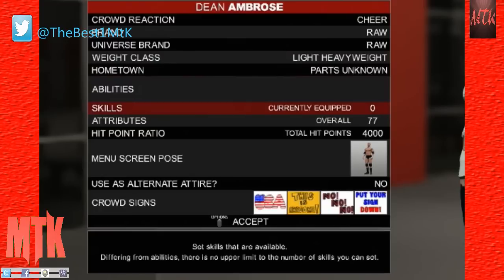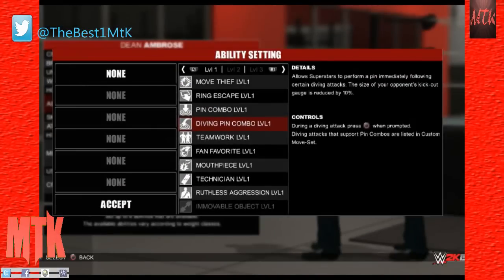So here we go. As you can maybe notice, it's Dean Ambrose on the side. But this is all the stuff — this is how organized it is. It shows you skills, the overall, and if you want to put it as an alternate attire for actually Dean Ambrose. So let's jump into basically its stats, its skills, and all this stuff. We're going to have to do this for every person, and basically you have levels of all the skills and stuff. Instead of abilities, that's basically what it's going to be.